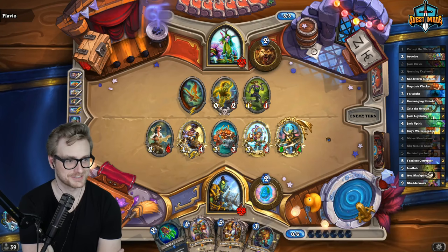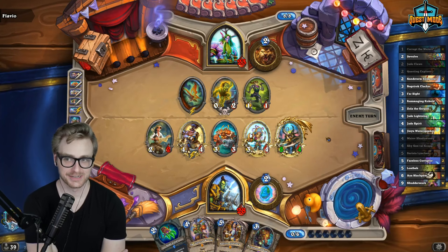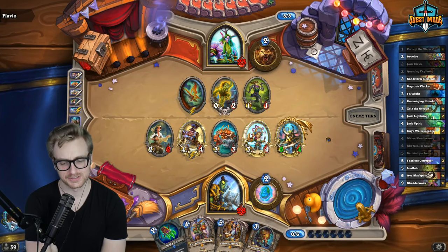I know Ralphie gave him Test Subject — he's going to get so much spell value. Yeah, just imagine the Test Subject Naturalize play. So the Ysera suggests that it's jade, right?